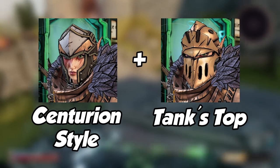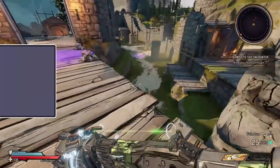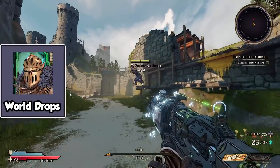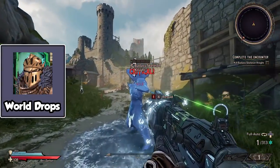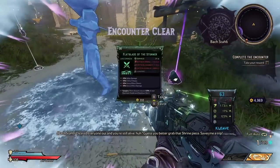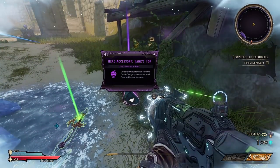Numbers 1 and 2 are the Centurion Style and the Tank Top hats. Both of these items are random world drops found in the game. I was lucky enough to find the Centurion Style when I was around level 20 on my Graveborn, and I got the Tank Top on my level 4 Berserker. You can get these two hats at any time no matter what level you are, so just keep playing and you should get them in no time.